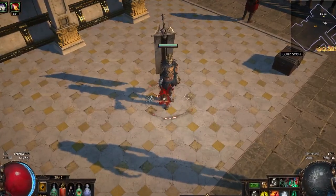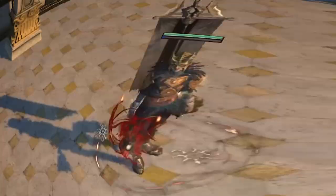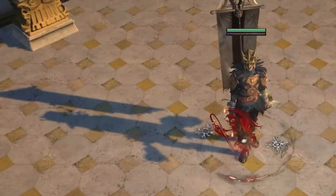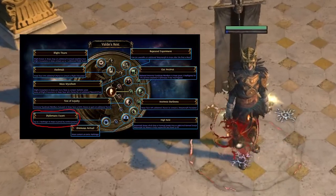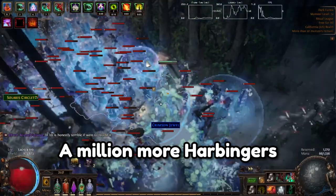Now this isn't some groundbreaking strategy that any of you guys haven't heard of. A free harbinger in every map — everyone knew that this was basically free real estate. But what really made this strategy shine was the passive that allowed harbingers to appear with reinforcements, meaning a million more harbingers, and essentially free FPS gameplay.